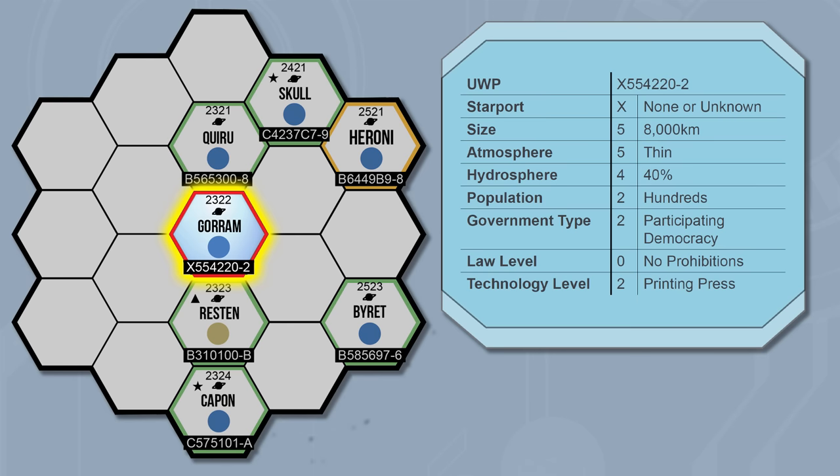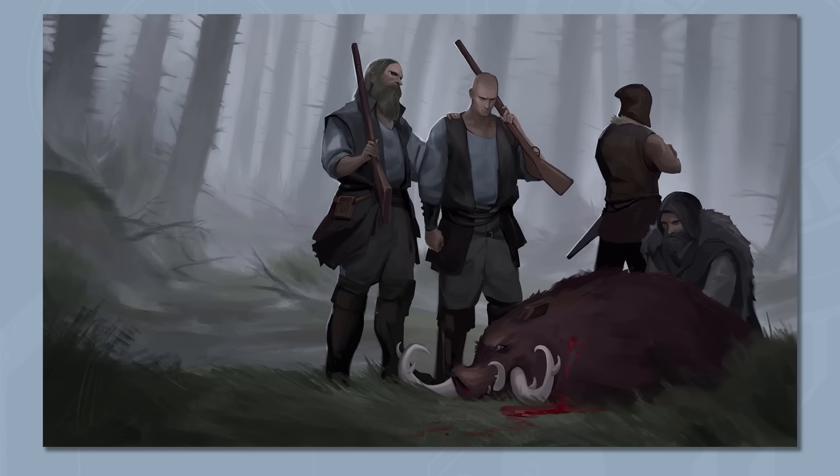The adventure takes place in the Goram System, which is in the Spinward Marches, but can be easily moved to fit your campaign. The planet is home to a small primitive population that's only recently achieved Tech Level 2. To preserve the population for study of their development, the world has been declared a Red Zone, making it illegal for anyone to go there. However, because the world is along the Spinward Main Trade Route, ships need a stop in the system to refuel. So Goram Station was built to police the system — making sure no one visits the planet, while also serving as a repair and refueling station outside the gas giant.